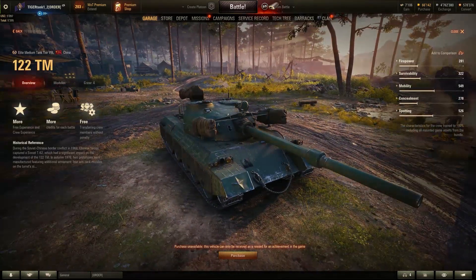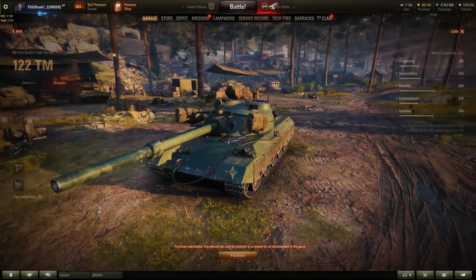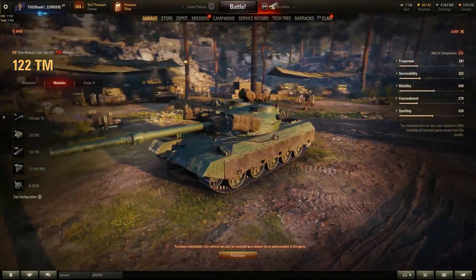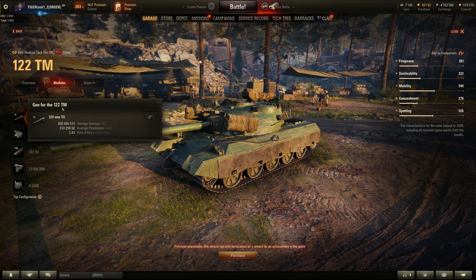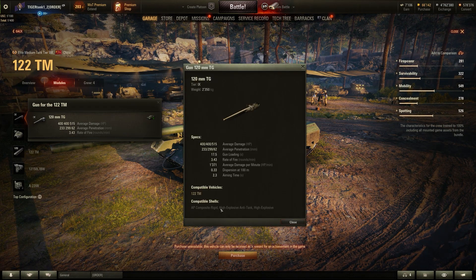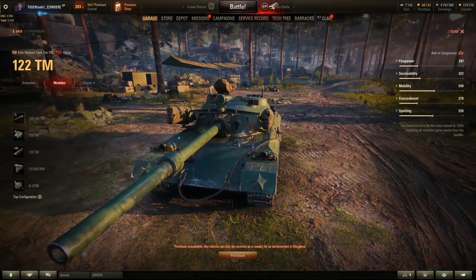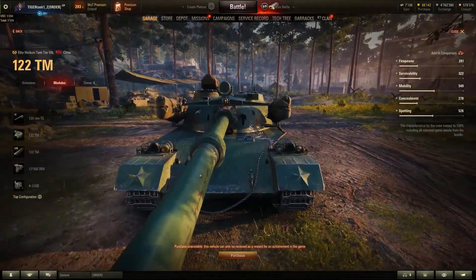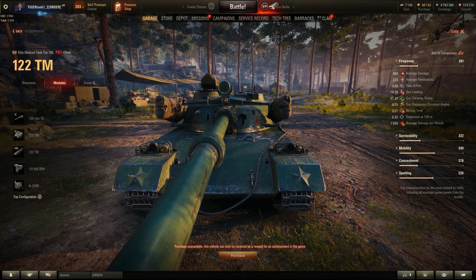We're going to take a look at the stats and see what kind of vehicle it could be — just a preview of the stats since we cannot try it out in any way, shape or form. Looking at the statistics we should already have a good idea of what this tank is going to be like. Before the stats, we can look at the modules: this tank has a 120mm gun. I first thought it was going to be a 122mm gun, but it's a 120mm. We're going to look at firepower, survivability, mobility, concealment and spotting.